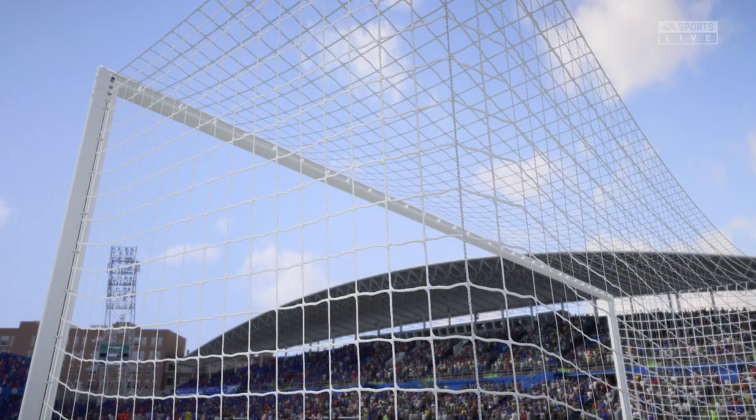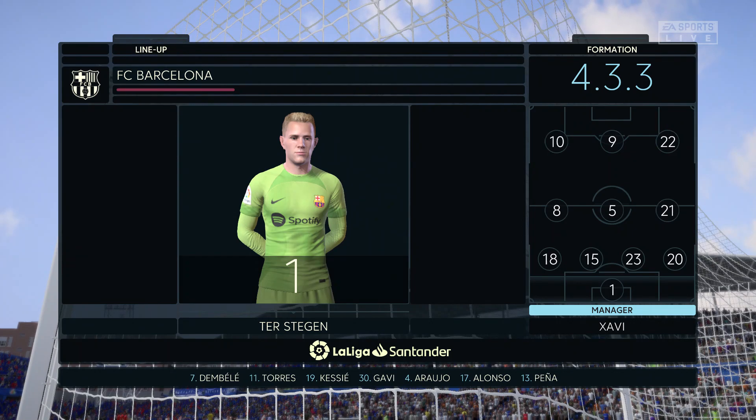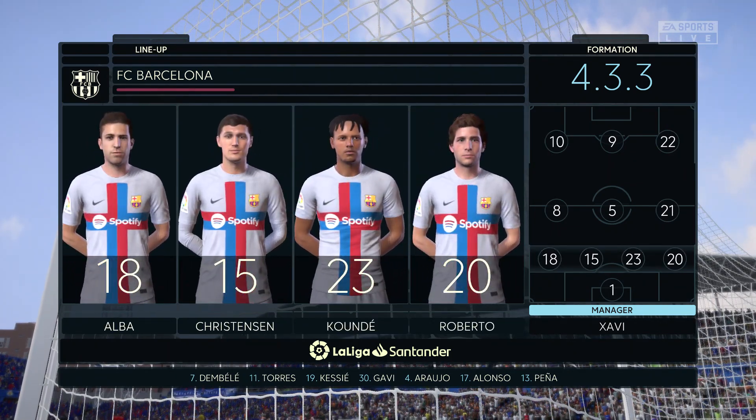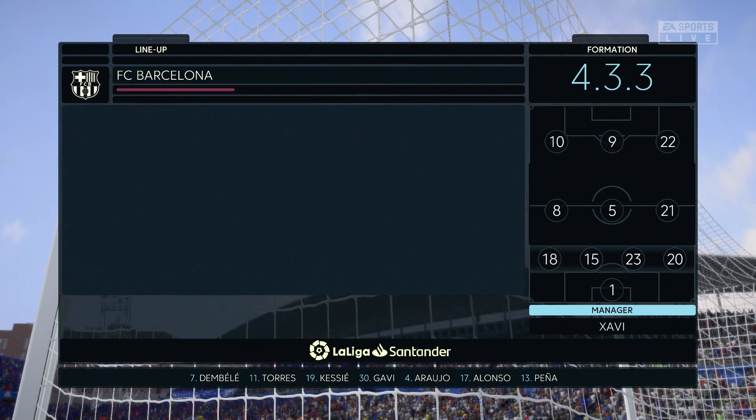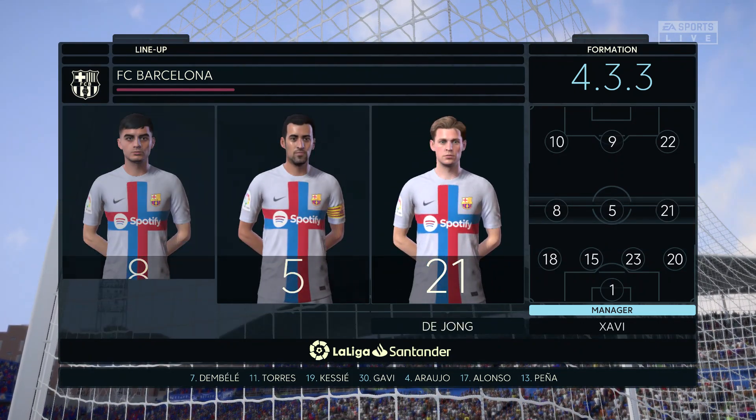And the Barcelona shape looks like this. Marc-André Ter Stegen starts in goal. Jordi Alba plays with Sergi Roberto in the full-back positions. Frenkie de Jong plays with Sergio Busquets in central midfield.